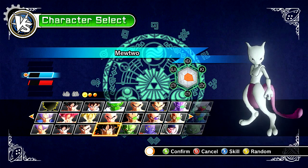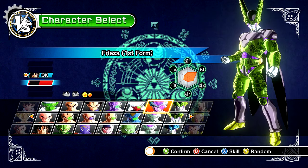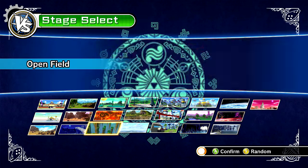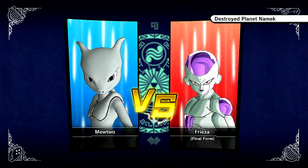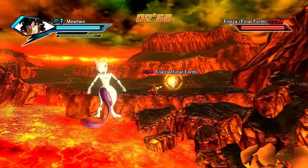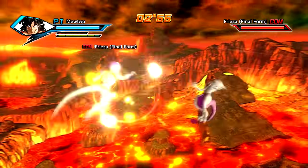Let's go ahead and do one more with Mewtwo. This time let's go against Frieza — motherfucking Frieza, why the hell not? And we'll go to Frieza's, like, Namek. Yeah, Destroyed Planet Namek — I think that would be really cool. This is the ultimate face-off: Mewtwo versus Frieza, two ultimate life forms that are just so similar in design. And I can't get over his speed — it's ridiculous.